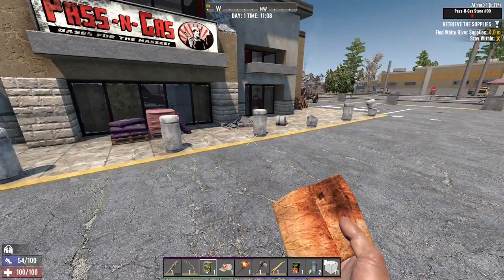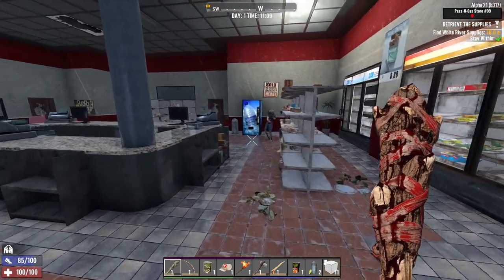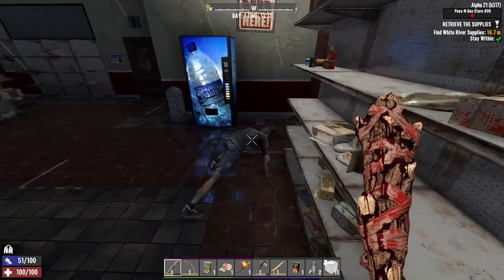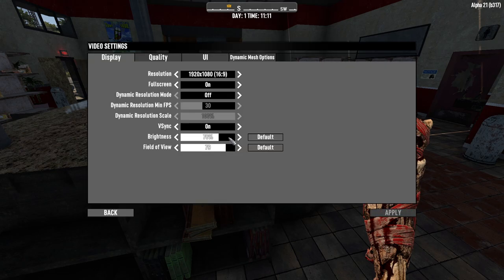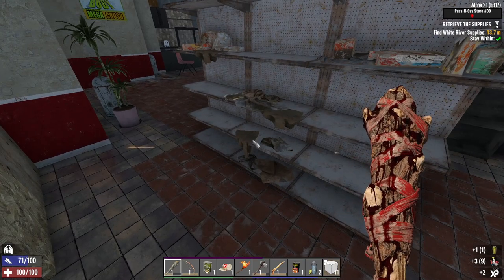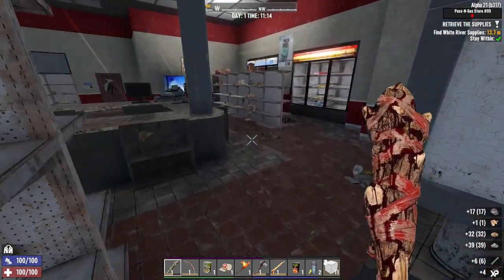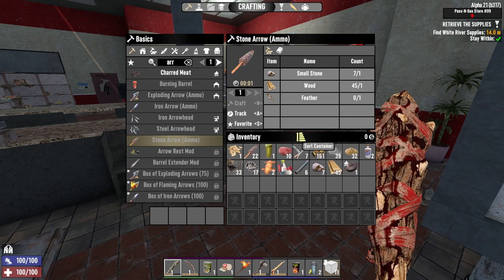It feels a lot more like Alpha 20 as far as the zombies fighting, which is a good thing — the zombie reach and attacks in the beginning of Alpha 21 were atrocious. Until I get a helmet, I'm spawning in a helmet mod for it because you guys need to be able to see, and I hate brightening it up because it makes everything look washed out. Once I get a proper mining helmet light I'll do that and throw the spawned one out.